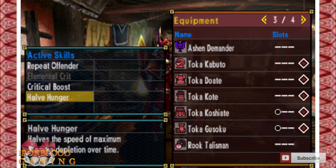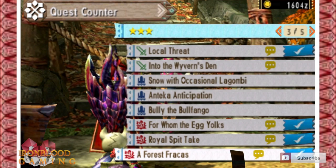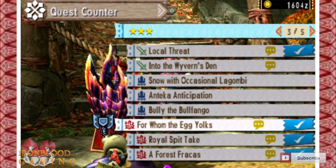I went ahead and gemmed in Half Hunger as well. Now let's talk about how to get this armor. First and foremost, make sure your HR is broken — that's number one. Number two, do the three-village-star quest called 'For Whom the Egg Yolks.'